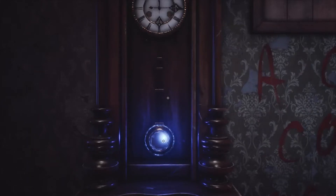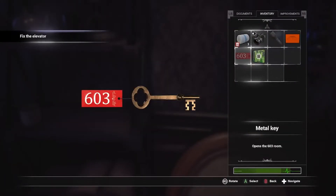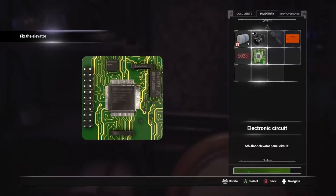Alright guys, welcome back to Phobia. When we left off, I think we just got a key - key to 603 and an electronic circuit. I don't know if we only need one for the elevator or more than one, but we will find out.